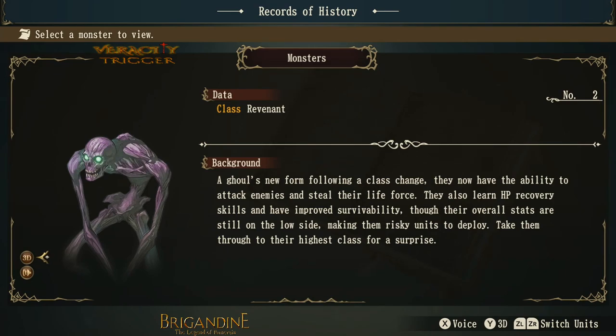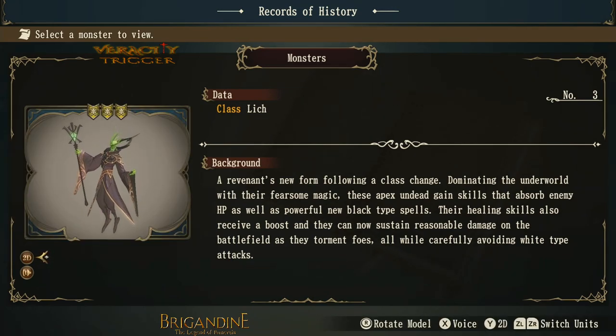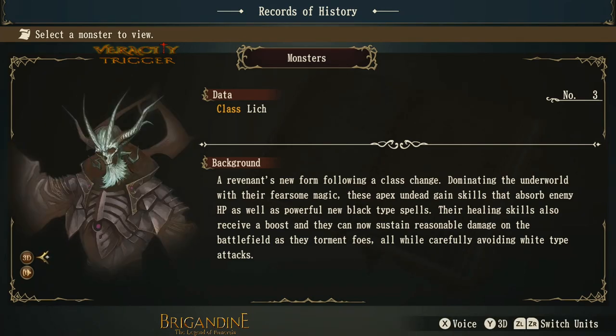Now we move on to lich. A revenant's new form following a class change, dominating the underworld with their fearsome magic. These apex undead gain skills that absorb enemy HP as well as powerful new black type spells. Their healing skills also receive a boost and they can now sustain reasonable damage on the battlefield as they torment foes, all while carefully avoiding white type attacks. The one good thing about this lich is it has Necro Rebirth and a ranged attack. But the Necro Rebirth will bring back any destroyed monster on the battlefield. The only problem is that it's considered a zombie, and a divine ray or certain white elemental attacks will immediately destroy the rebirthed monster.